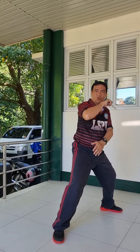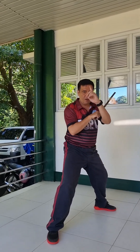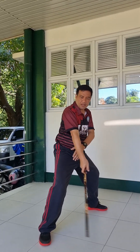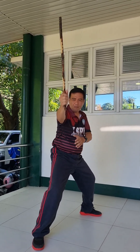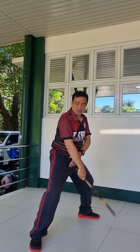Then yung five natin would be a vertical strike. Ang target ay yung forehead. So paikot lang yan. So magsa-start siya sa sarada position, then papaluli mo yung ulo, then balik. So paikot lang siya.